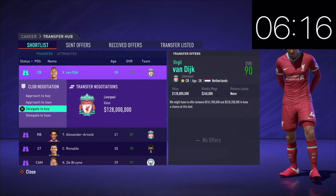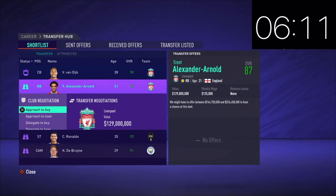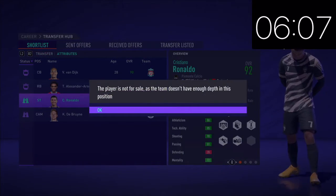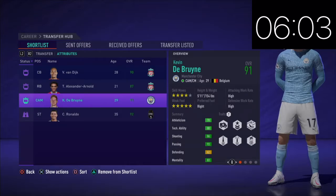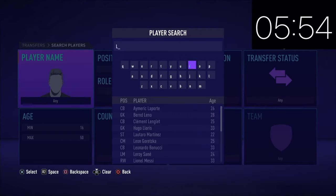We're going to delegate to buy all of these players right here and see what happens. This player is not for sale — Cristiano Ronaldo is not for sale. So we're going to end up going back, and we're not going to sign Cristiano Ronaldo — we're going to have to go for Robert Lewandowski, probably the best striker in the world.